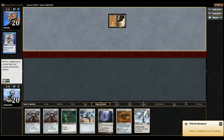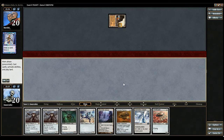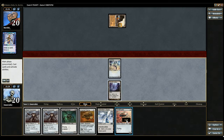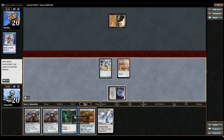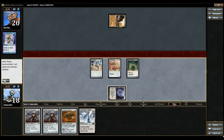I can only assume one of them is the Amulet. What do we get? An Ornithopter — not the worst. So let's go ahead and play our Inkmoth, Memnite, Ornithopter, Signal Pest — or excuse me, Vault Scourge.